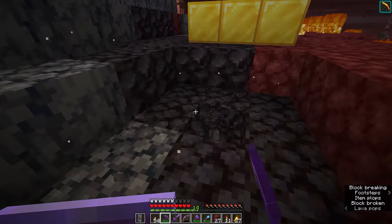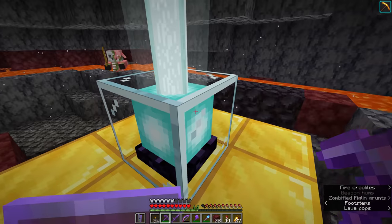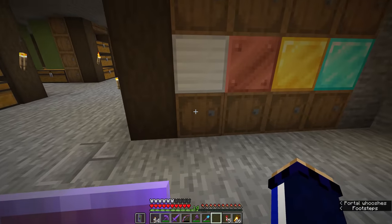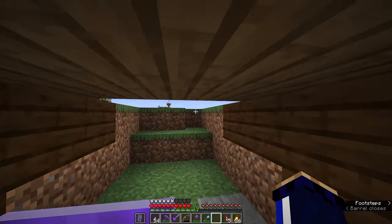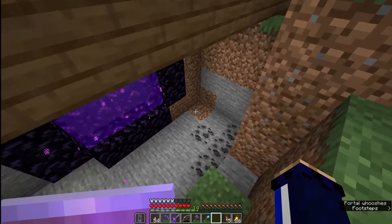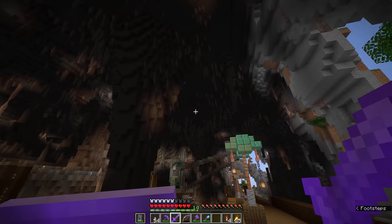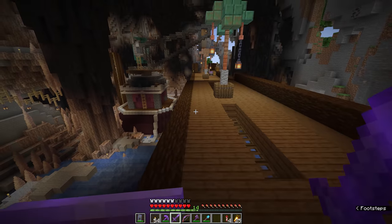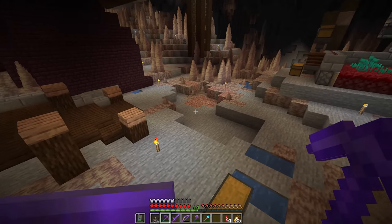While all the basalt around here is instaminable with haste one, you'll notice that blackstone is not. With haste one it's only possible to instantly mine basalt and terracotta - the stone variants are untouched by this effect. But that all changes when we get haste two. We're going to bring two stacks and 36 iron blocks - the exact amount needed to create a full tier four beacon, which is 164 blocks total. Make sure you bring at least one ingot to activate it with, since it's easy to bring enough blocks for the beacon base but forget the activation ingot.